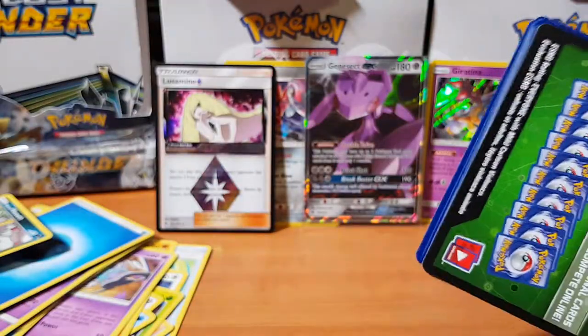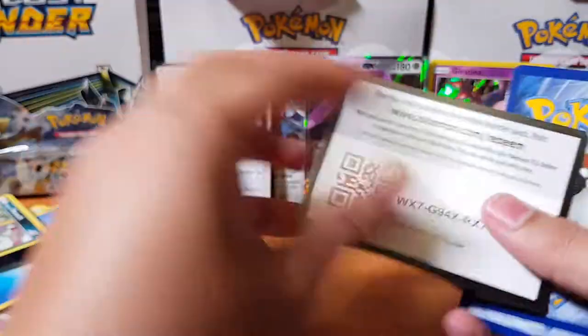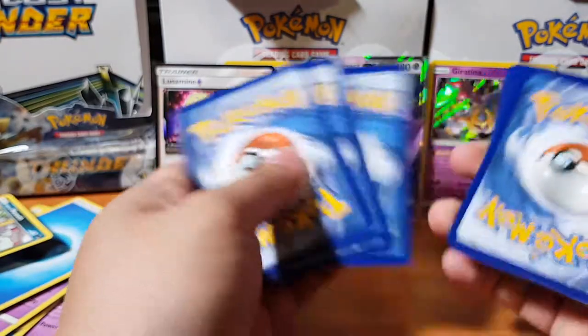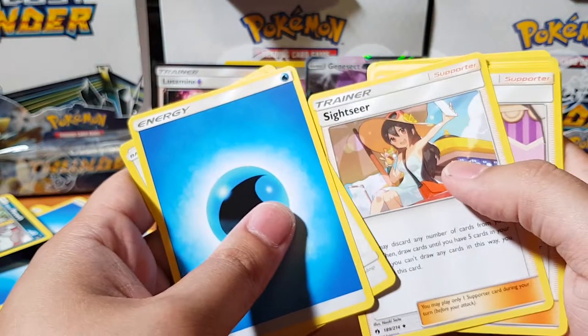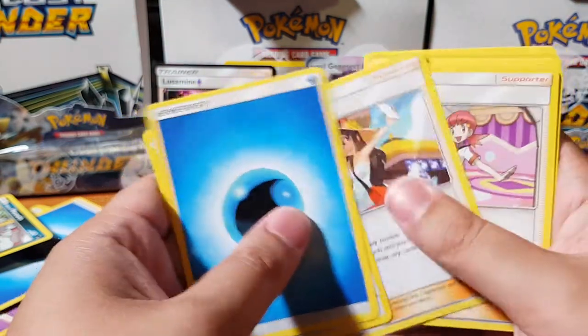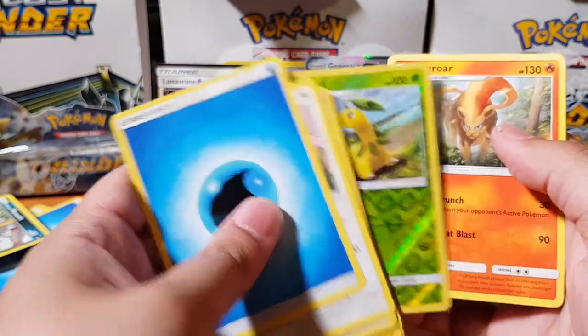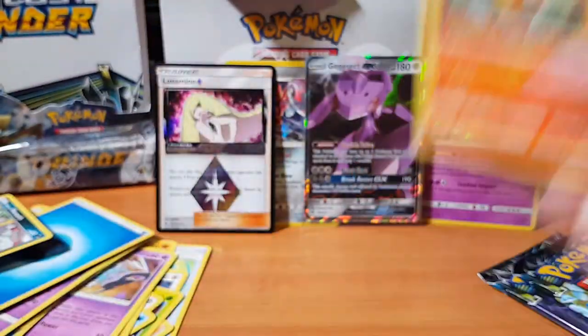Alright, let's see what we can pull in the last three packs — so far nothing great. This one fast because — oh, Sightseer is finally here! Sightseer is happy, so is Whitney. Always be happy. Primeape roar.